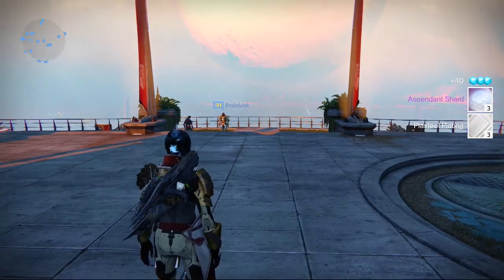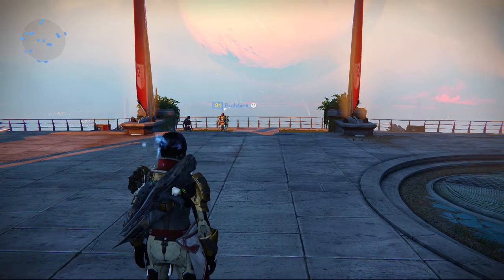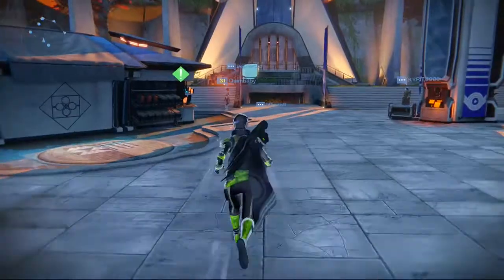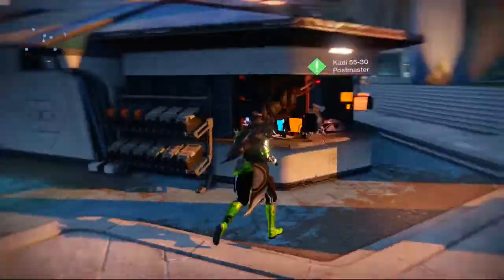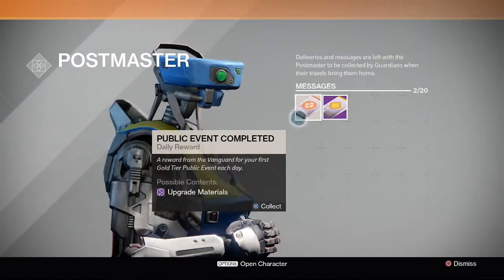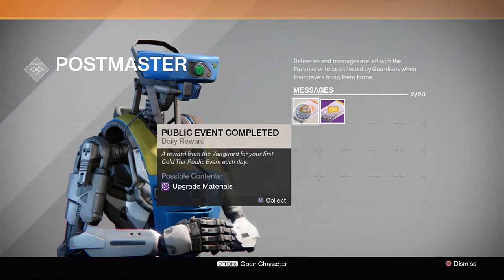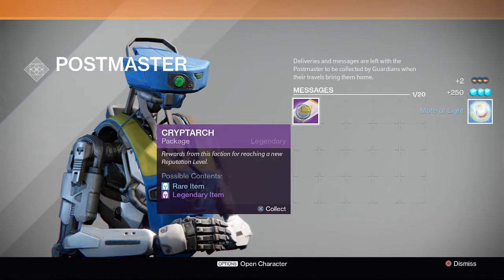Okay guys, I'm going to move on to my third character now, my Hunter - she also has two things to open. All right guys, I'm back now with my Hunter. Let's see what she has. Okay, so we've got Public Event and Cryptarch. Let's go with this one first - Mote of Light again.